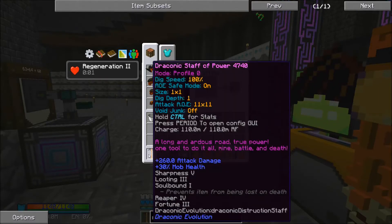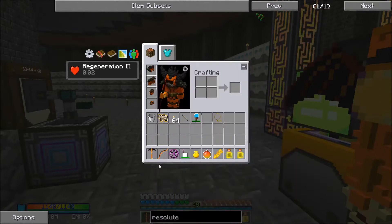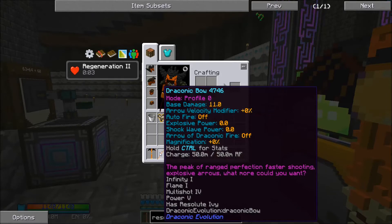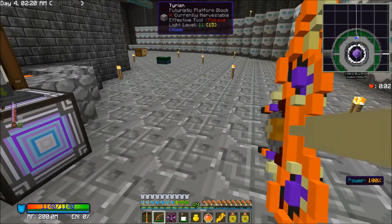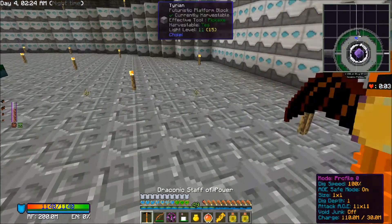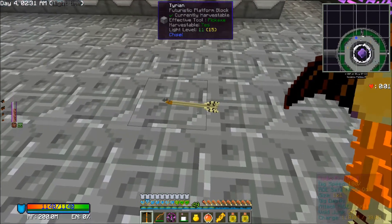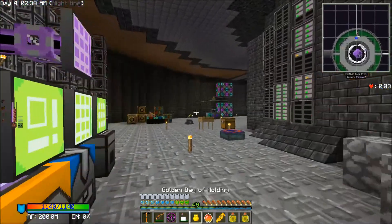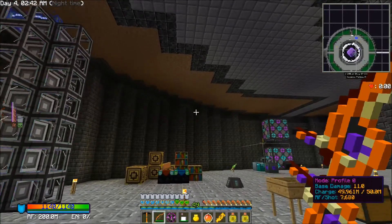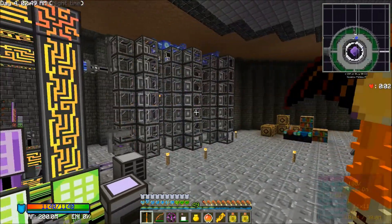I have the Draconic Staff of Power. I've got Sharpness 5, Looting 3, Soulbound 1, Reaper 4, and Fortune 3. The bow has Infinity 1, Flame 1, Multishot 4, and Power 5. The Multishot 4 — I haven't really noticed it actually multishotting. That's just one arrow. I almost think it doesn't work on the Draconic Bow, which is kind of sad because it was a little bit expensive — it took a hundred levels of experience.